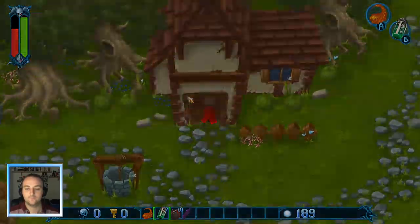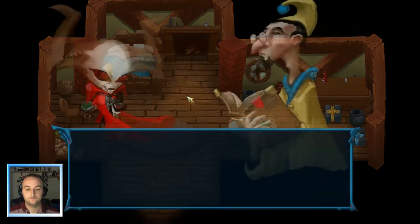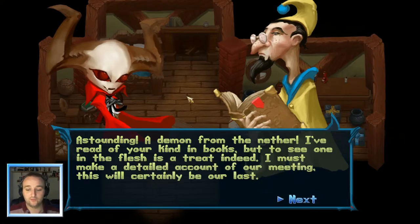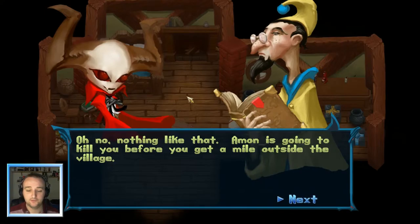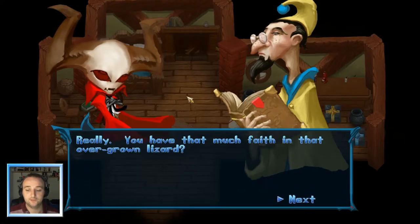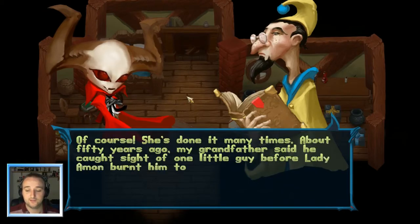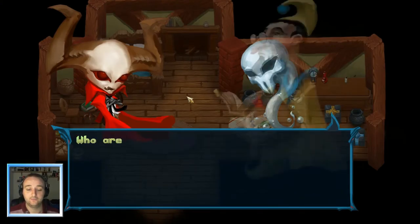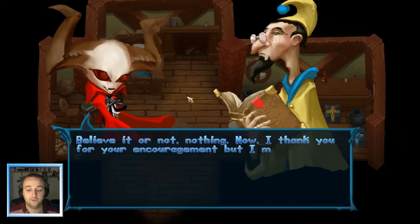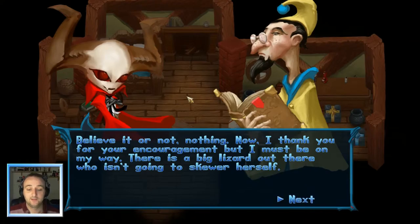I'll just go in here. Hello, wizard. I've found a demon from the nether. I've read of one of your kind in books, but to see one in the flesh is a treat indeed. I must make a detailed account of our meeting. This will certainly be our last. Amon is going to kill you before you get a mile outside the village. Really? You've got that much faith in that overgrown lizard? Of course - she's done it many times. About 50 years ago, my grandfather caught sight of the little guy before Lady Amon burst him into a crisp. I thank you for your encouragement, but I must be on my way. There is a big lizard out there who isn't going to skew herself. Amazing.